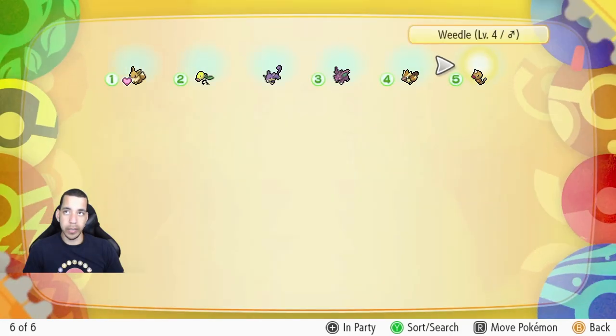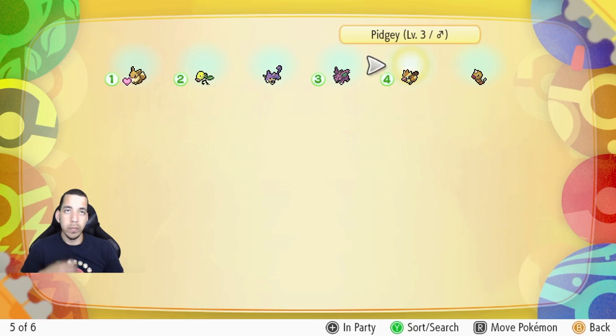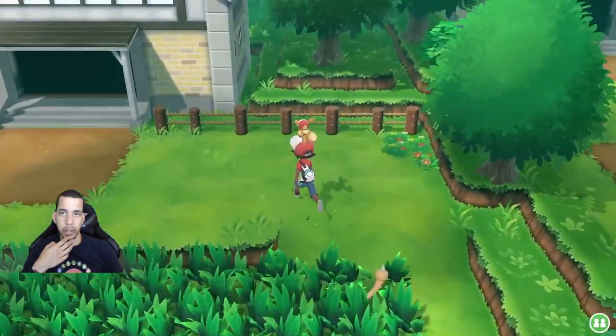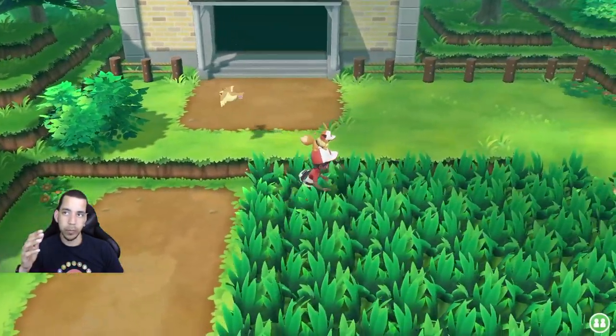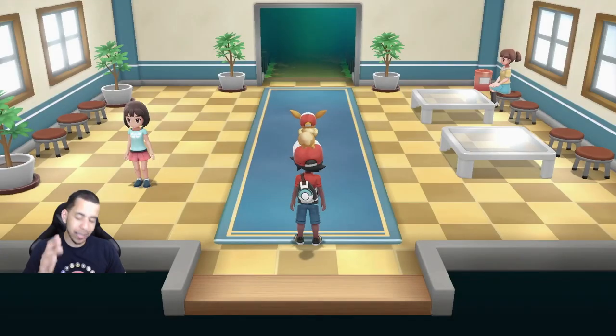I can select like 'remove from party.' I think I'm good. I think I'm ready to hit up Viridian Forest. Let's get it.